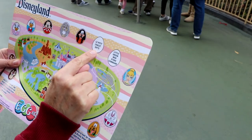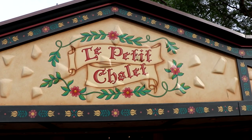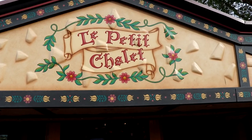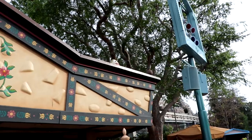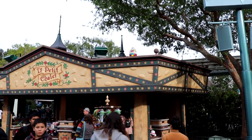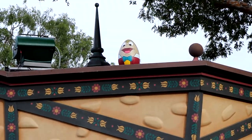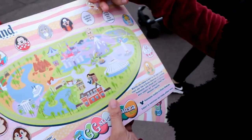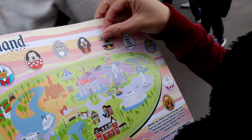Now we have to go to Les Petites Chalet Gifts — we only have two left. At La Petite Chalet, there's an egg up there on the roof. That's Mr. Toad, of Mr. Toad's Wild Ride. Sticker on, right next to Goofy.